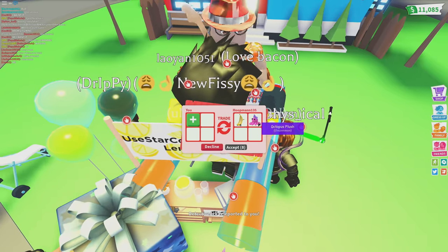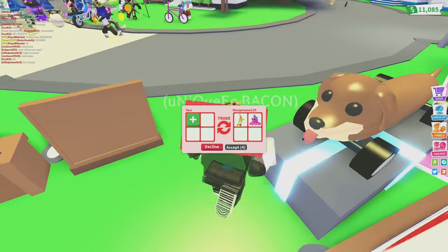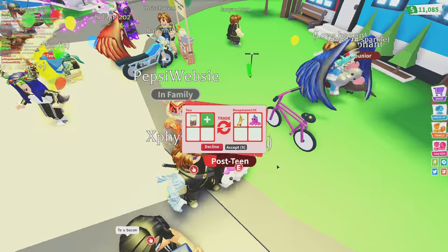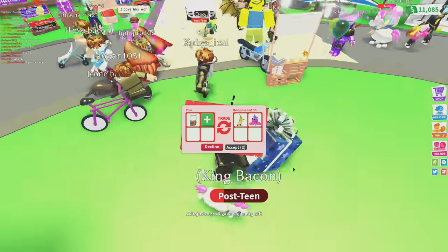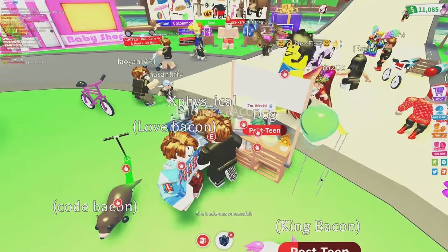He's going to give me an octopus plush as well. I just got flung — there's a lot of flinging inside of this game. I'm going to go ahead and place a lemonade stand here. Is this guy going to give me anything more? I think he's just going to give me these two. I might as well just give him a lemonade stand because I have plenty. Let's go ahead and accept this thing.